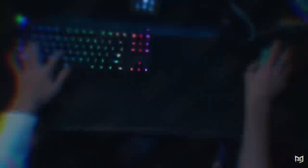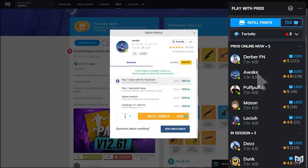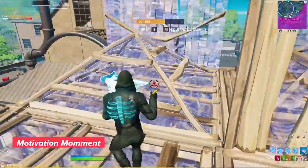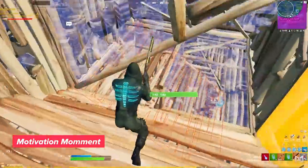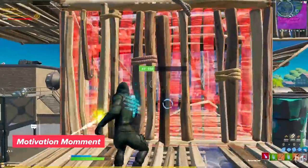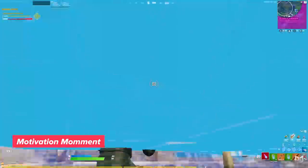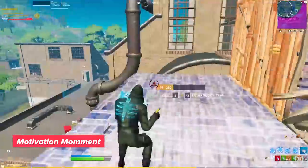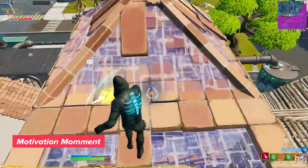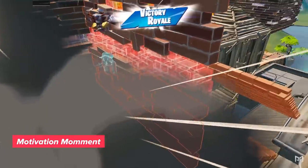If you turn on performance mode and you're still getting destroyed by your opponents, then it might be time to head over to ProGuys.com, where we've got coaches waiting 24/7 to help you improve your Fortnite skills, no matter what your in-game settings are. And as a motivation moment — some of you have lower-end computers or horrible connections and high ping, but I still want you to maximize what you do have. Stop complaining about lack of time, money, or support. Maximize the time you have, focus on what you do have, don't make excuses, and be great with what you do have — that will change your life.